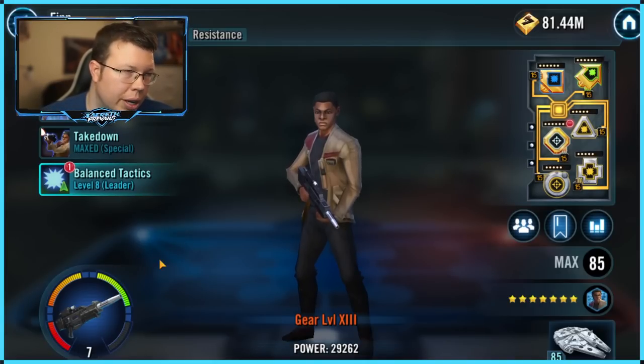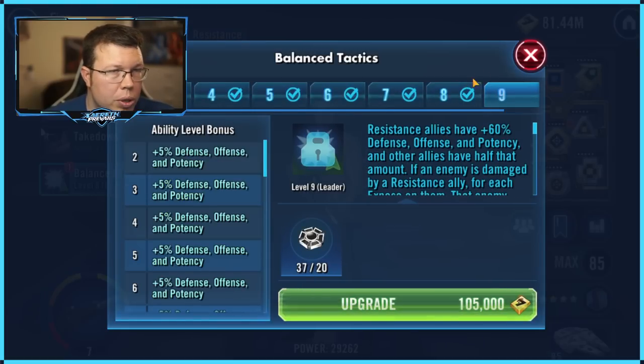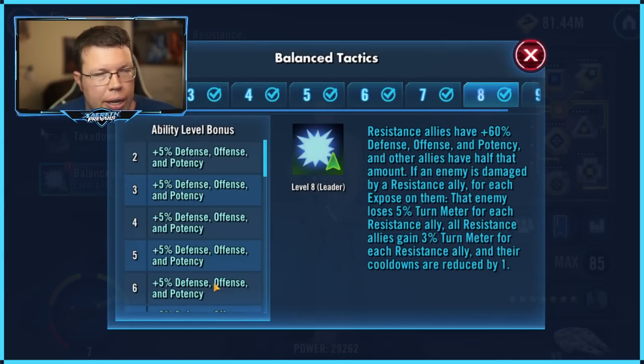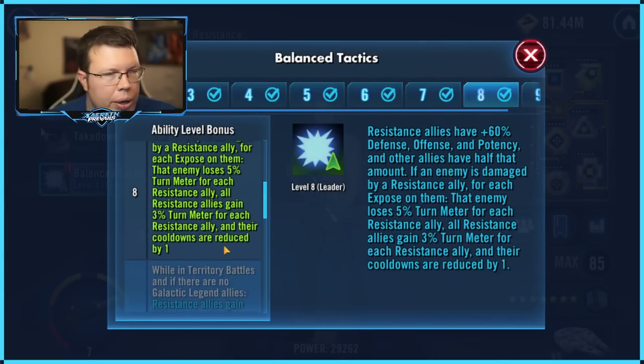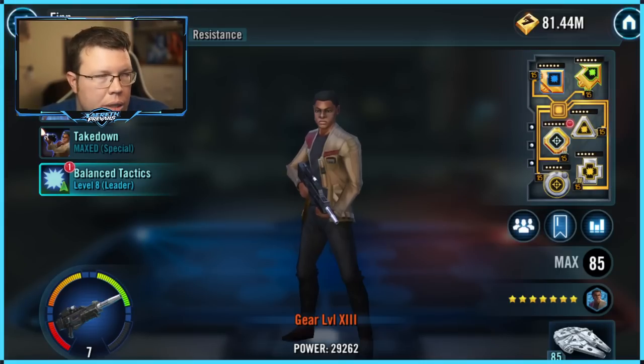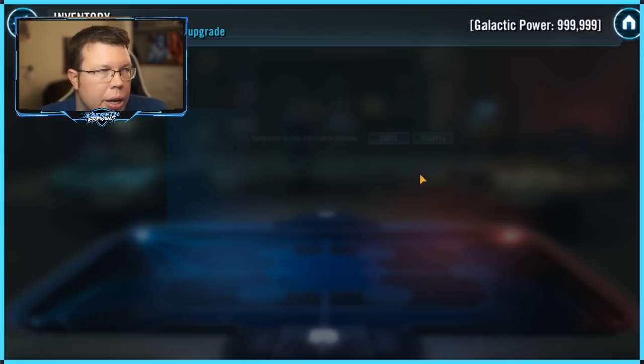If you want to run the Zori squad, you need Resistance Hero Finn — you don't need the Omicron, but you need his Zeta because of how it interacts with Turn Meter and Exposes. If you want the Zori squad to work, you need this Zeta. It is very important to have it. Without it, you just kind of stumble and fall and die.